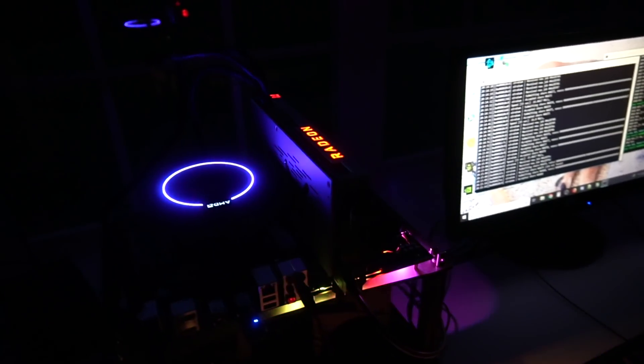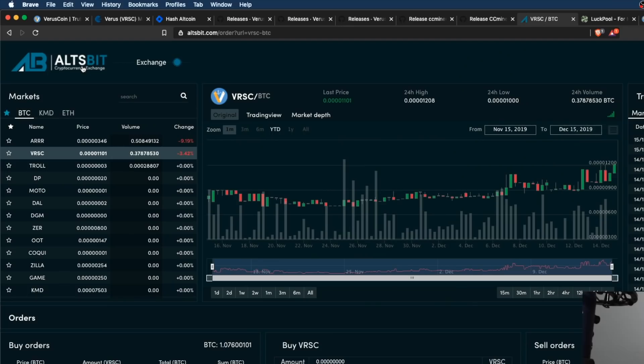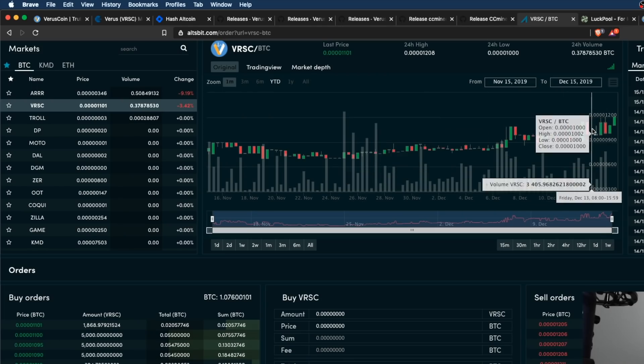The other option is to mine directly to an exchange. The best exchange for Varus coin right now is altsbit.com — previously called Digital Price, they rebranded. I have a referral link in the description. It's a good exchange — I've deposited, bought, sold, and withdrawn BTC and other coins there.